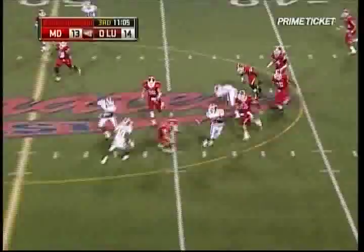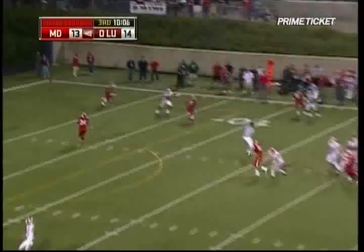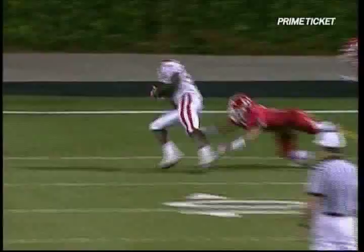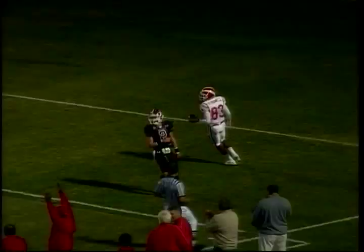Wittig buys time, hits Blackwell — first down and much more. Blackwell trying to get to the outside, stiff arm to the 50, Blackwell down the sideline. Victor Blackwell — killing the outside linebacker at the bottom of the screen. Victor Blackwell, guess who — touchdown. Zone coverage by Orange Lutheran. Modern A goes play action; there's Max Wittig to Victor Blackwell, and he's off to the races with reservations for six. Wittig goes play action, wants to go for Blackwell on the double move — Victor Blackwell goes up and gets in.